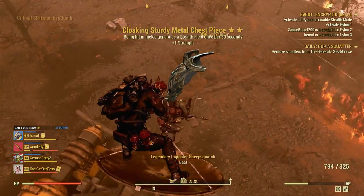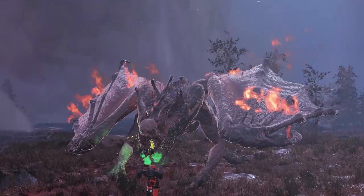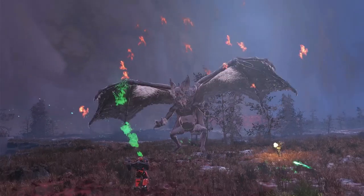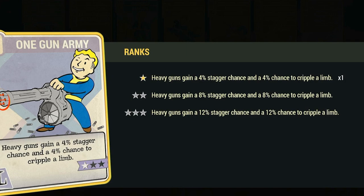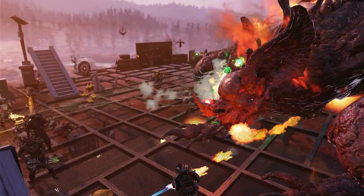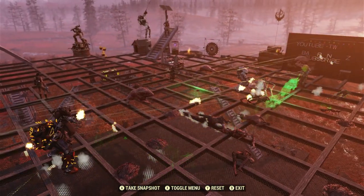One of the top events is fighting the Queen at Scorched Earth. She constantly spawns waves of enemies with her shockwave call. While she's on the ground, using the Tormentor card in Luck will give you a chance to cripple her wing while using a rifle, keeping her pinned until she mutates at half health. For shotguns use the Enforcer card in Agility; heavy guns use One Gun Army in Luck to cripple limbs. She spawns basically every mob in the game, from crickets to mega sloths to that hermit crab bus thing.